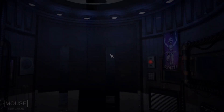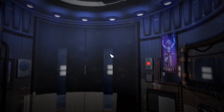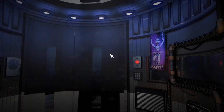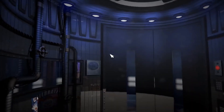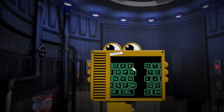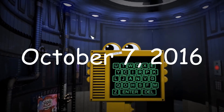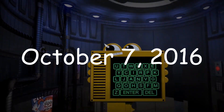Five Nights at Freddy's Sister Location. FNAF 4 being labeled as the final chapter ended up having a different meaning behind it — it was the final chapter of the original five animatronics and the story beginnings of Michael and William Afton. We are now in the new age of FNAF. Welcome to Circus Baby's Entertainment Services and Rental, where you can find the likes of Baby, Funtime Freddy and Foxy, and Ballora. Released on October 7th, 2016, this game was a new and fresh take on the franchise.